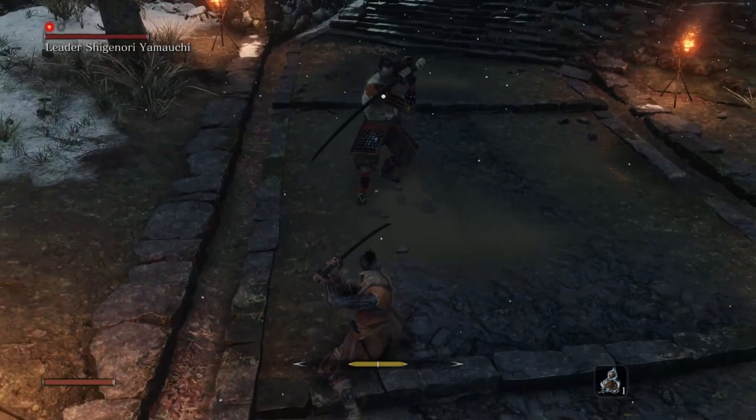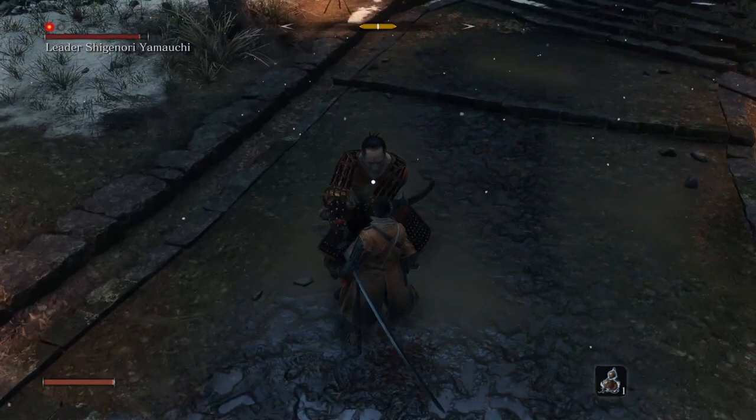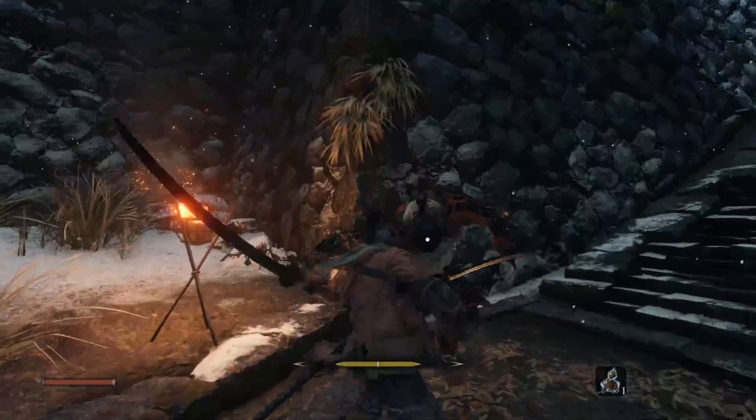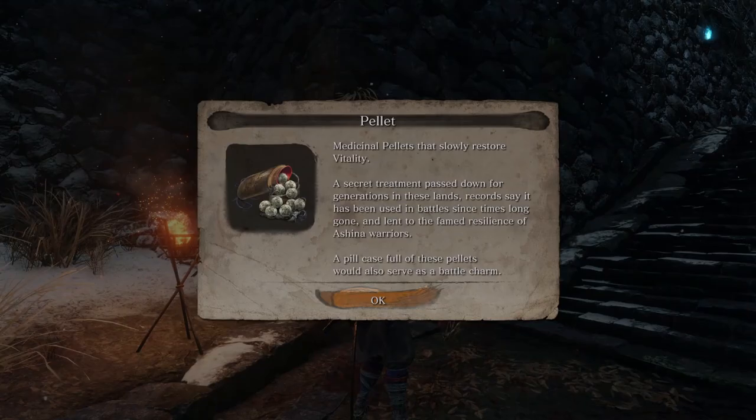Deflect Shigenori's attacks, perform counter slashes, and you will achieve victory in no time. Should the deflect windows prove too difficult, his attack patterns are very forgiving — holding the block button and taking a few hits is fine. Block a few attacks, attack to increase his posture, and you will eventually break it and deliver the second deathblow.